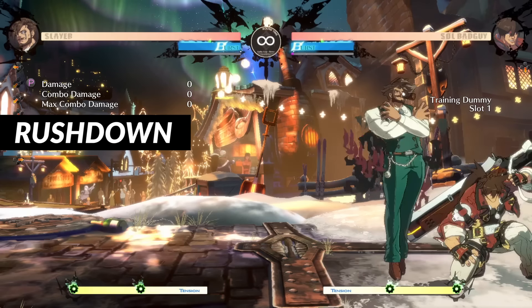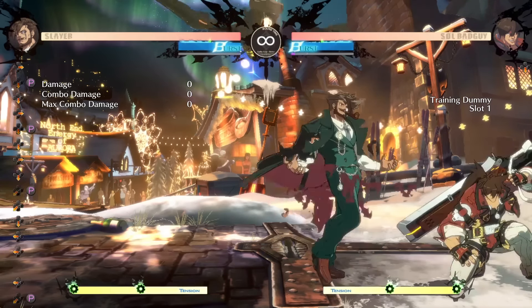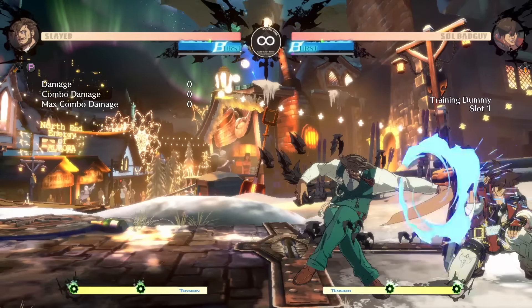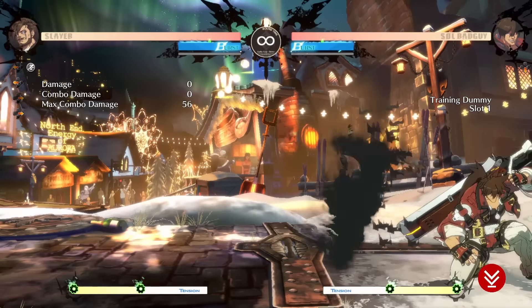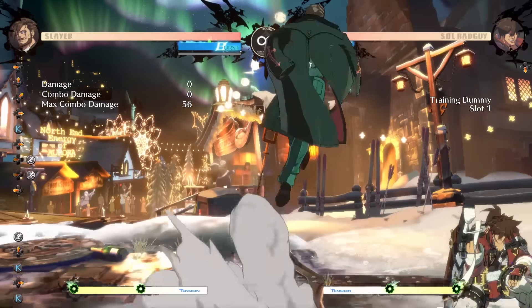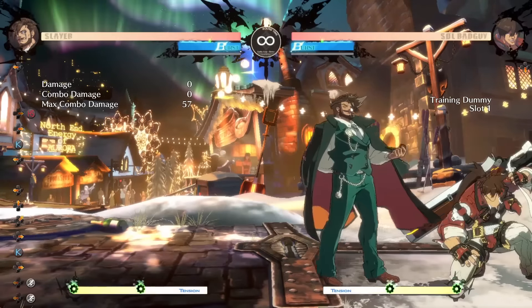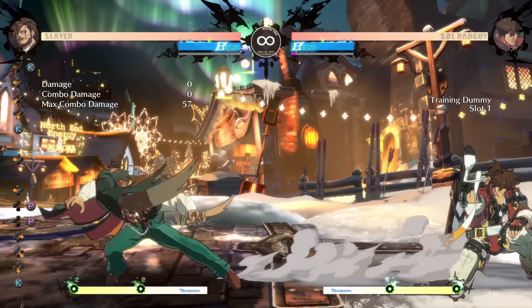Next let's talk about important buttons for rushdown. His fastest move is his punch — 2P — and there's nothing really special about it besides it being just kind of big. At spacings where Sol's 2P will not reach, Slayer's will. It's a big move you can mash on and it combos into P Mappa. Next we revisit 5K — again it is huge, it is jump cancelable, and there are a lot of options between normals, sweep, cancel into Mappa, and even baits like using K Dandy. You just have a ton of options off this move.